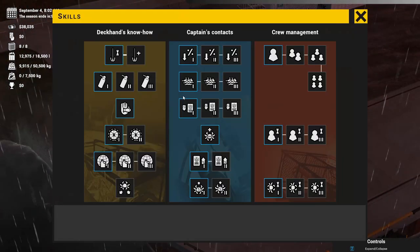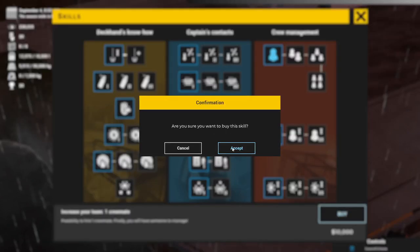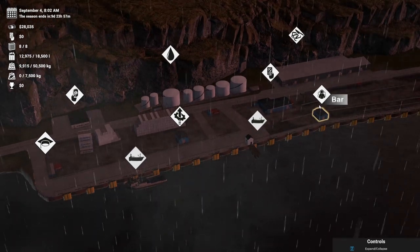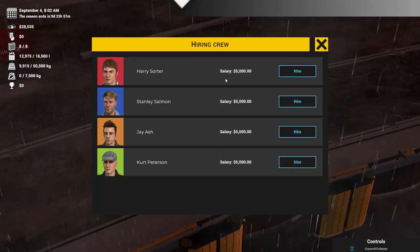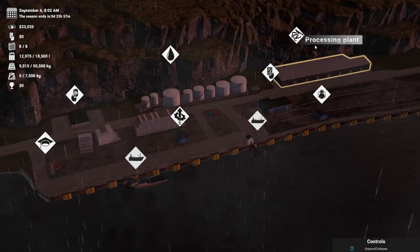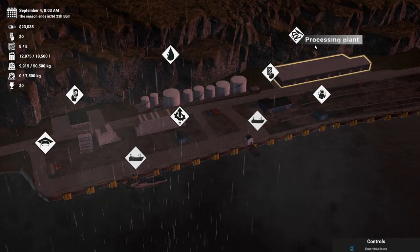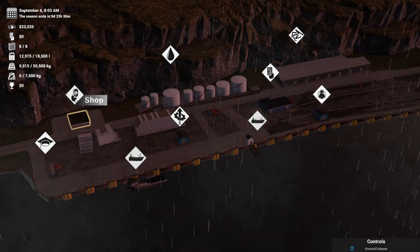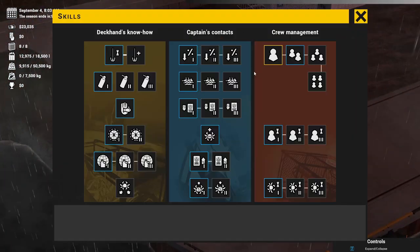Going into skills to see if I can unlock crew management by buying that, because I do want to take one crew member out with me. That one there is twenty thousand dollars and we are not going to be able to afford that. I like Jay Ash — Stanley Salmon was a bit of a loser, Kurt Peterson was an absolute loser — so I think we might start with Jay Ash and take him out there with us to give it a really good test.